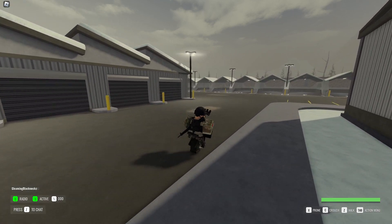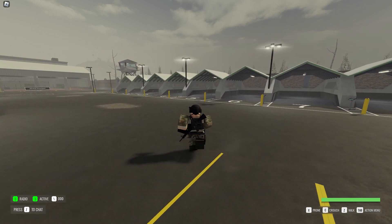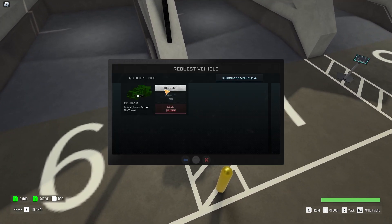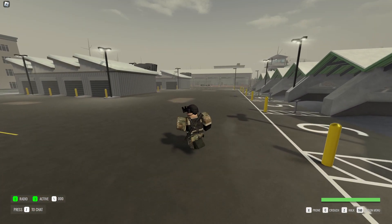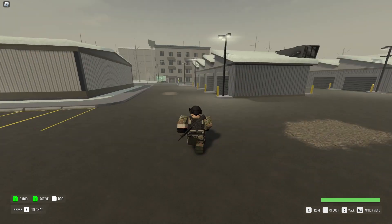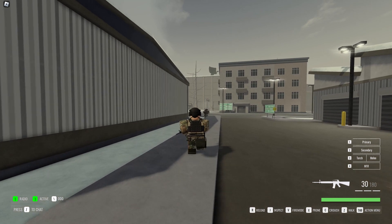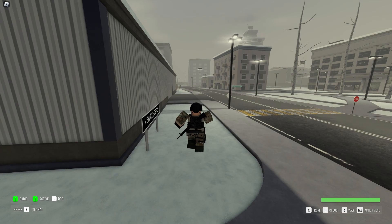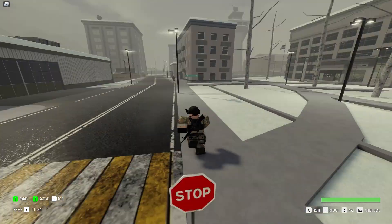For all-out assaults on enemy strongholds, you'll want to choose weapons that can deal high damage and take out enemies quickly. Assault weapons like the AK-47 and M16A4 are great choices thanks to their high damage output and accuracy at range. If you prefer a more mobile approach, you may want to consider SMGs like the P90 or Vector, which can deal high damage at close range and allow you to move quickly, but they don't have as much accuracy at range.